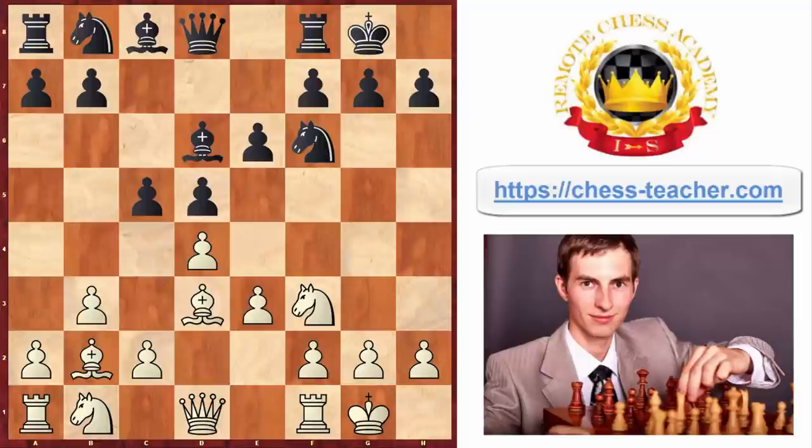Black goes bishop d6, white castles, and plays bishop b2. Knight to c6 and knight goes to d2. White does not want to develop the knight to c3 because from there it would block the way of the bishop, and that is why they put the knight on d2 so that the dark-squared bishop keeps being active along this diagonal.